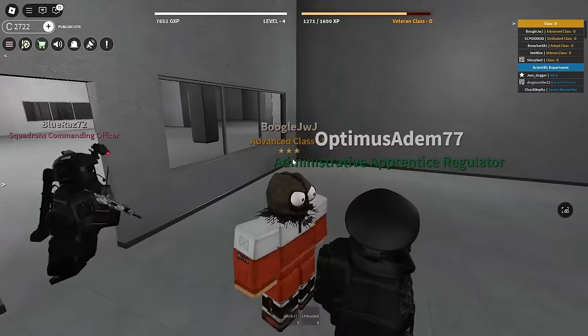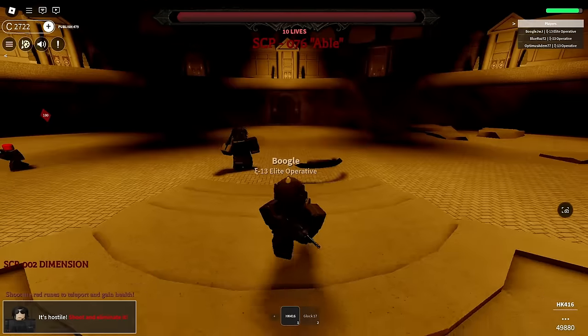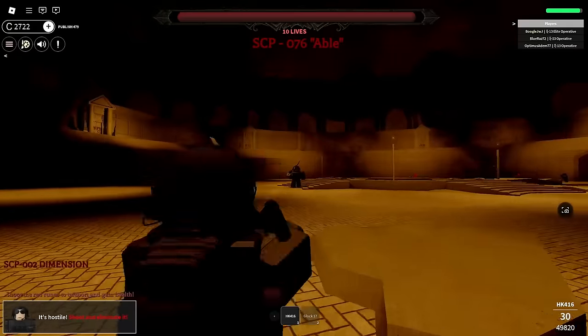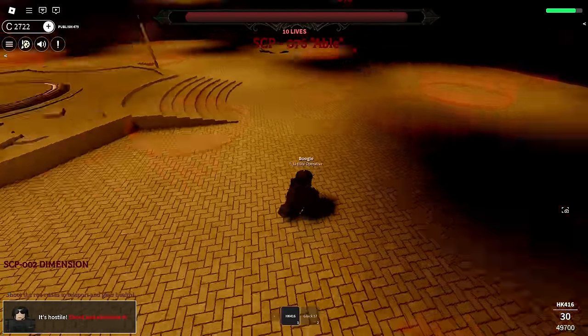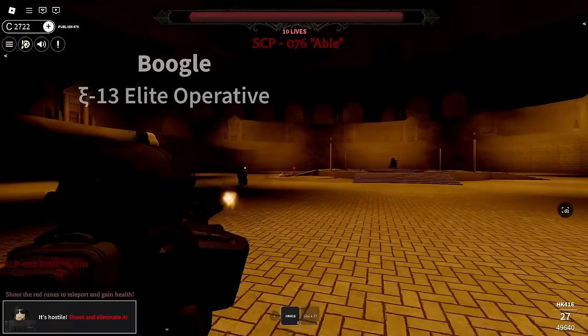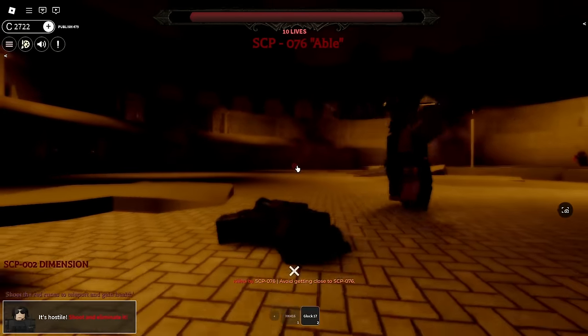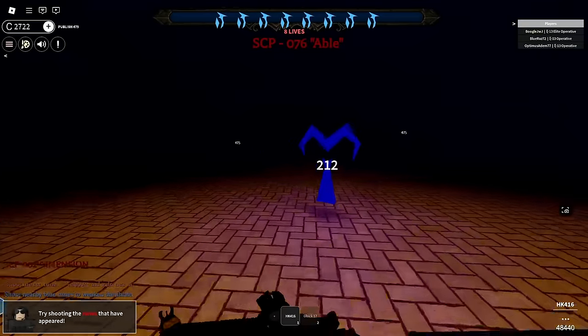Anyways, I looked for another game, this time with three players including myself. After entering the game again and going into battle, we had a much better result. He's on me - watch this, that's a teleport right there. A whole entire mag barely did 1% of his HP. This is the part where you just run, dodge everything. We weakened the SCP, shot some of the blue runes, and then dealt some damage. The whole thing took 16 minutes to do. But eventually, after weakening the SCP once more, we were able to defeat him.